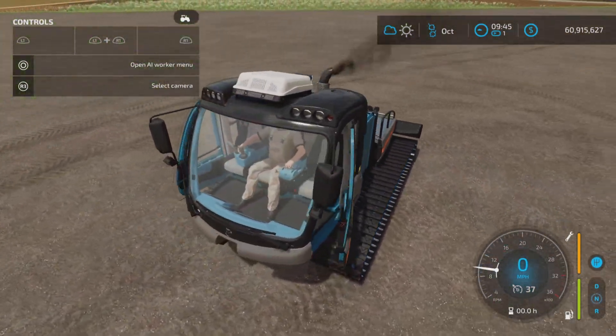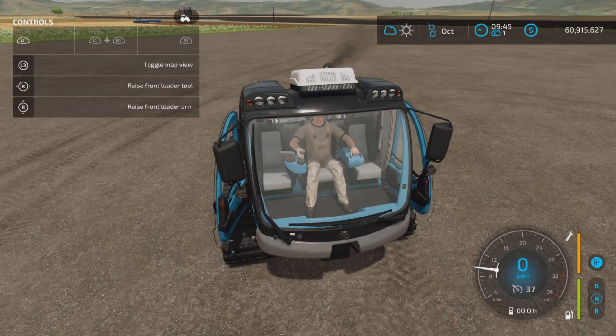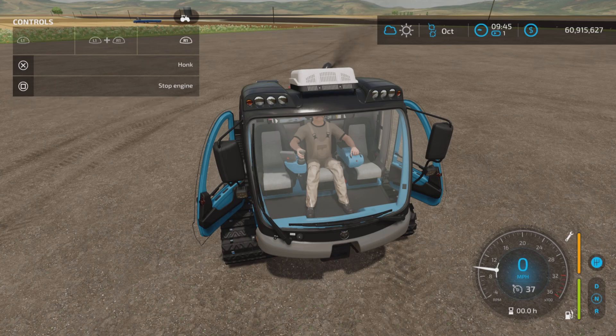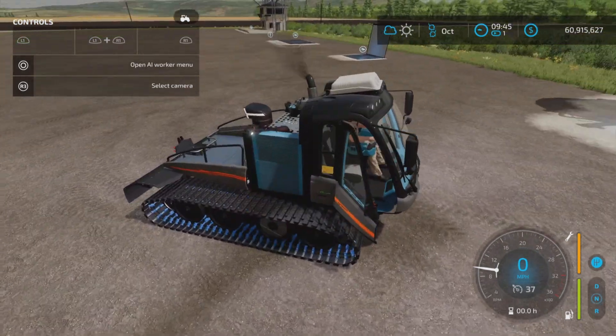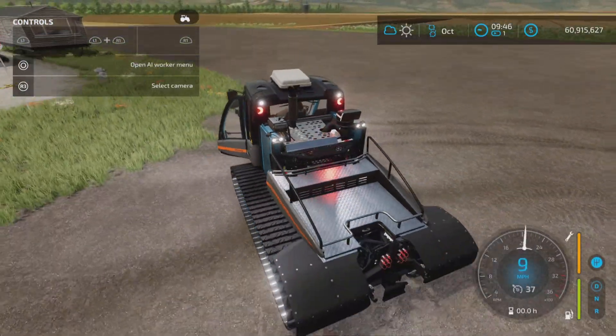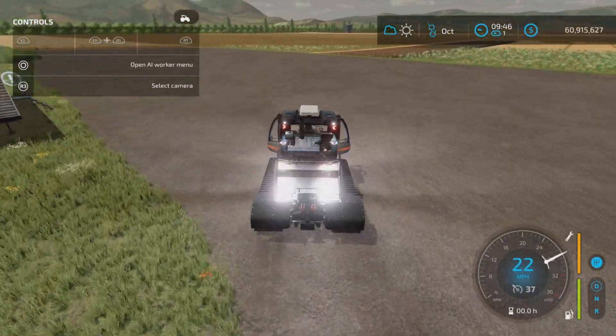Outside, we have a couple of options. L1, right stick left and right opens and closes the door, and up and down opens and closes the right door. I think what's gone on here is that instead of the blade raising and lowering, they have used those controls to open and close the doors — sneaky. And then the horn. Everything else is pretty much standard, nothing other than the color options and the blade removal.